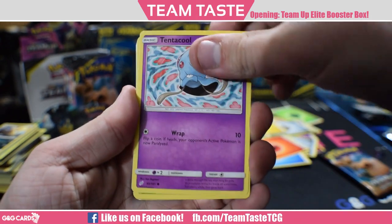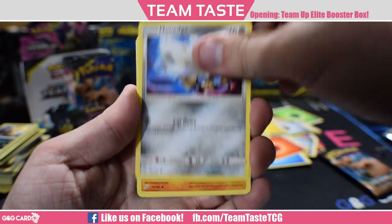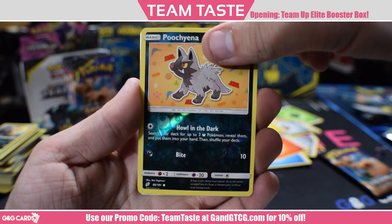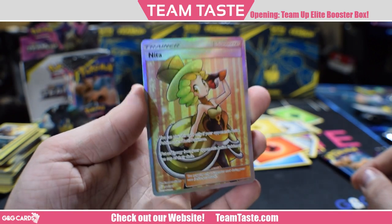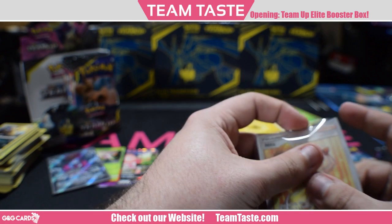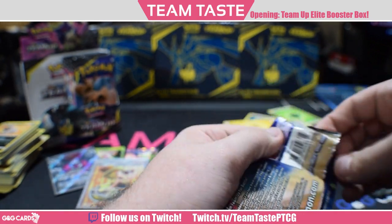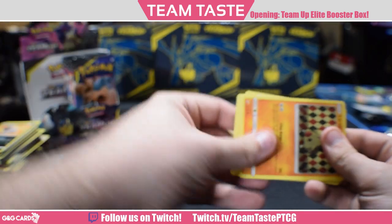Here we got Tentacool, Paras, Pawnyard, Staryu, Onix, Hitmonlee, Doublade with that Sweet Tool Drop attack, Dangerous Drill, a reverse Poochyena, and a rare Nita. These cards are kind of weird — they have some synergy with each other, but they're all very specific. Like, your opponent has to have a basic Pokemon in the active or a Stage 2, so there's just a lot of inconsistencies.